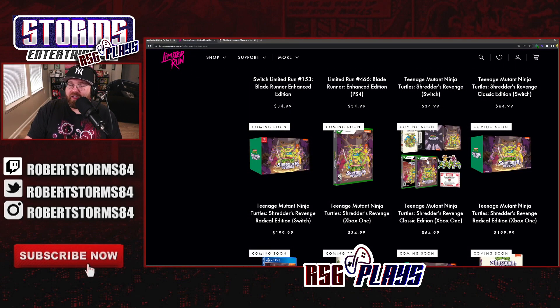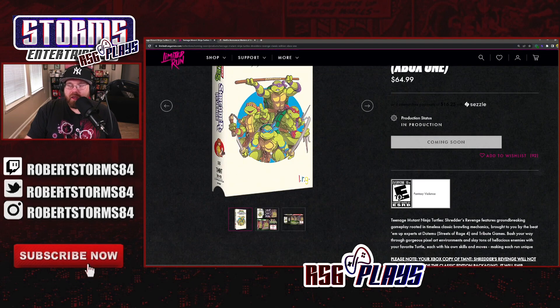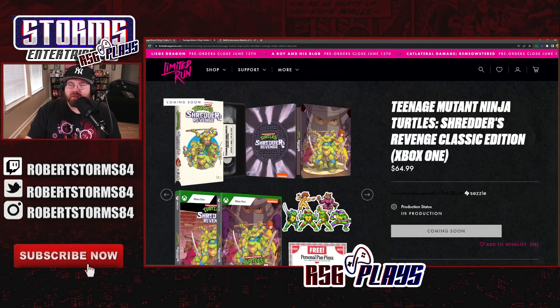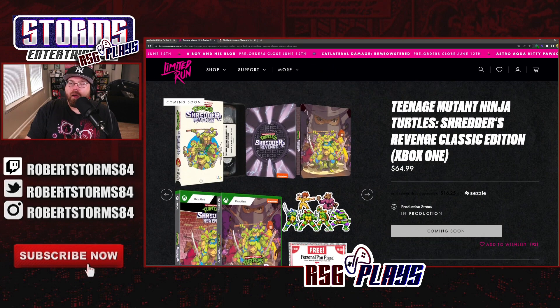Personally, I'd prefer just getting the VHS copy, which is $64. It comes with the steelbook, the VHS copy, the personal pan pizza, the stickers, and the game. I'm not going to pre-order it either, but if I went into a retro game store — I have a couple in my area that sell Limited Run games — and they had it, I'd pick it up. I was able to get the Castlevania Limited Run collection there for $60.